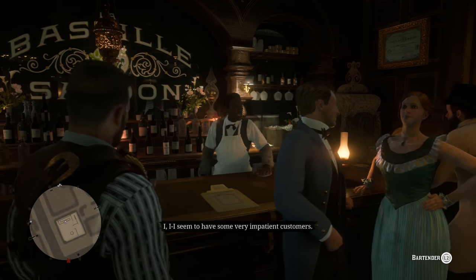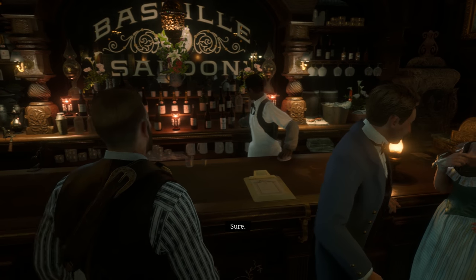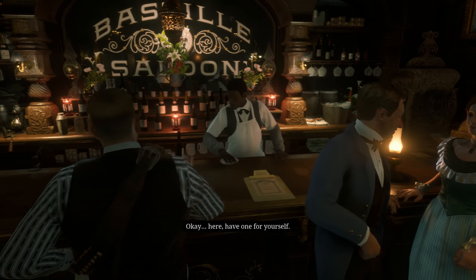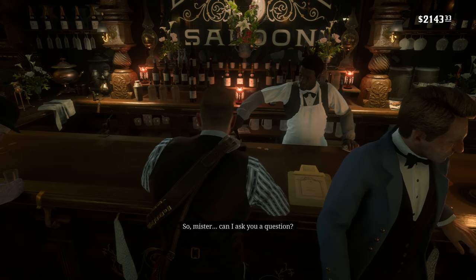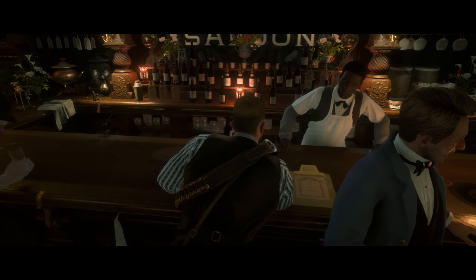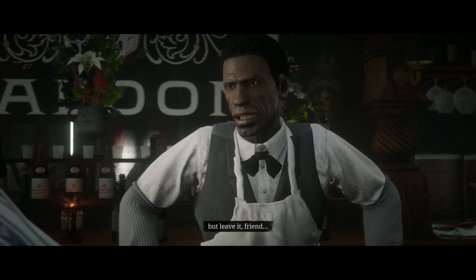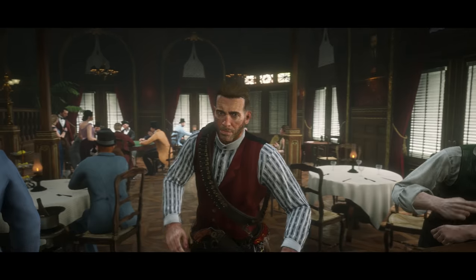Please excuse me, I seem to have some very impatient customers. Now, how can I help? You look like a whiskey man. Sure. A dollar, please. For a whiskey? Oh, that's the real stuff — from Scotland. Okay. Here, have one for yourself. Why, thank you. Pretty good tip. So mister, can I ask you a question? You ever hear of a fella by the name of Bronte? Who's asking? Me — I'm asking. I don't know what business you're in, but leave it, friend — you and your pal that was in here before.